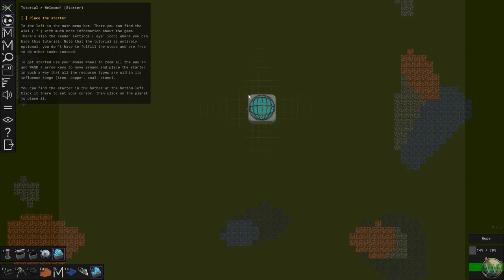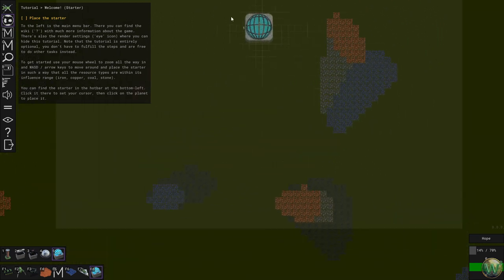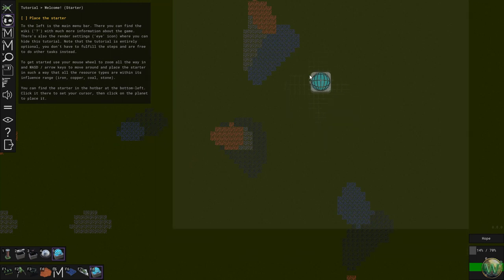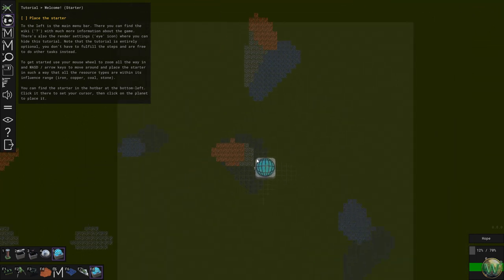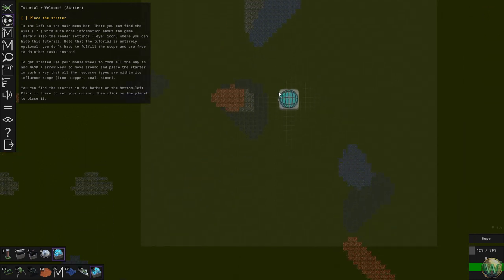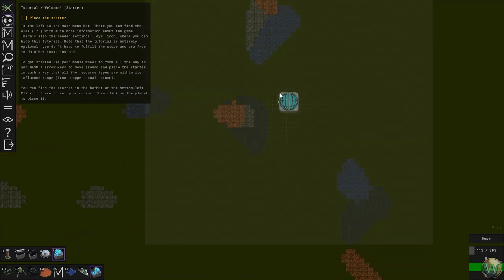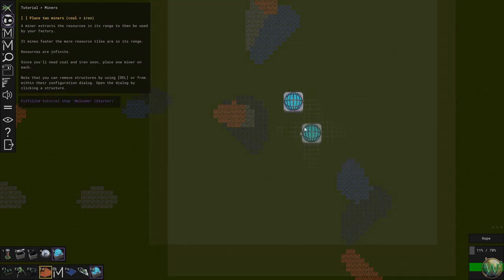The starter has a fairly large range on it, and we're going to want to make sure that we're within range of at least a little bit of each of the four resources. I think I'm going to put the starter down — maybe right in here someplace. I'd like to put it over there a little bit more, but I think I shouldn't, so we're going to put it over here instead.